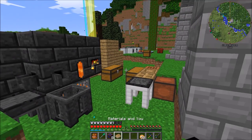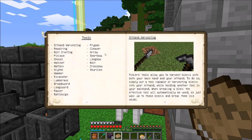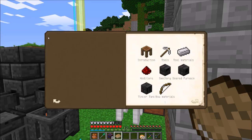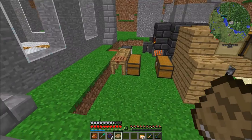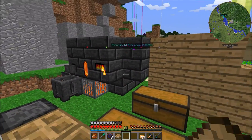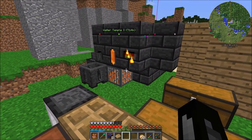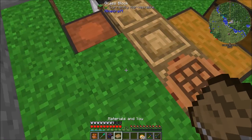The cleaver comes with the enchantment Beheading 2, and we can add multiple levels of beheading to make it even better, which would be awesome. So basically we're using it to get a ton of zombie heads and stuff like that for when we need them, plus it does a lot of damage. So let's get started.